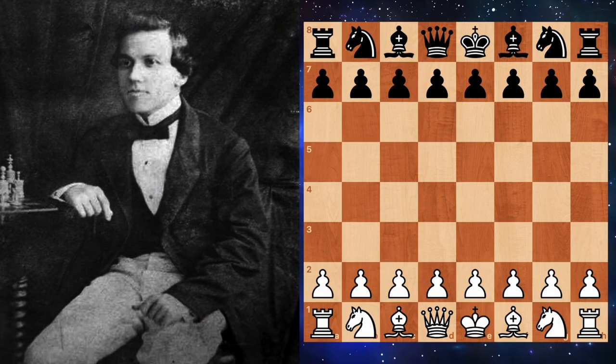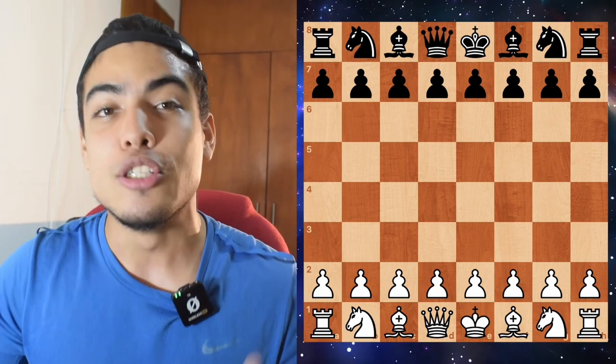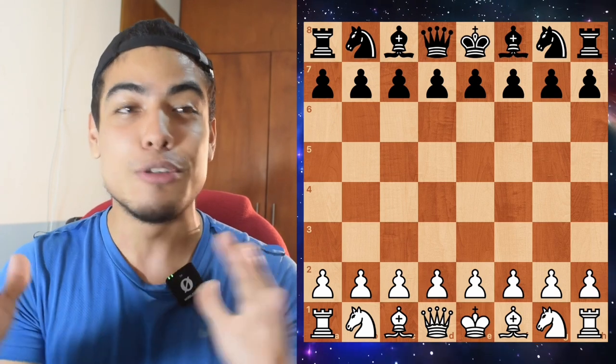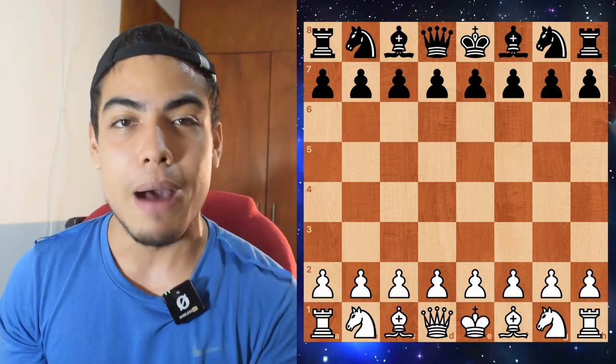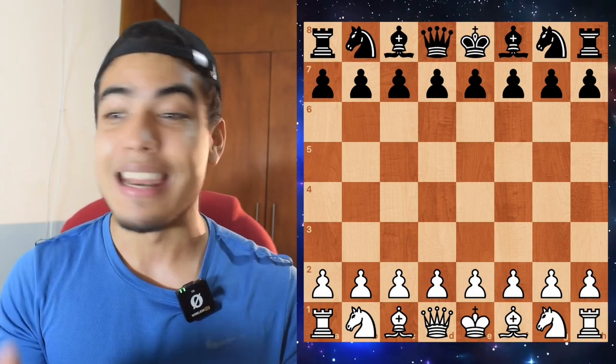The game is between Paul Morphy with the white pieces and Duke Carl and Count Isouard with the black pieces. Two dudes joining forces, joining their brains to try and defeat the world's greatest mind at the time. This is the most famous game of all time, and its name: A Night at the Opera.